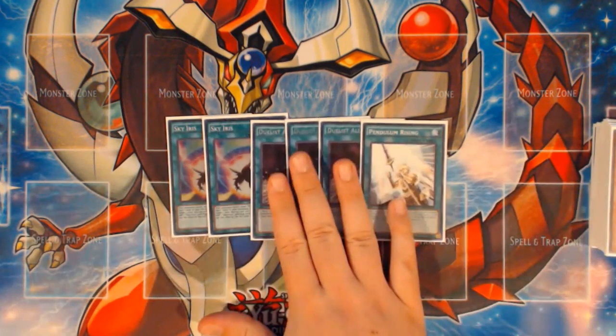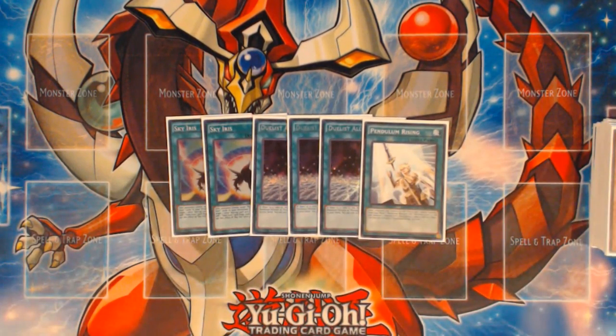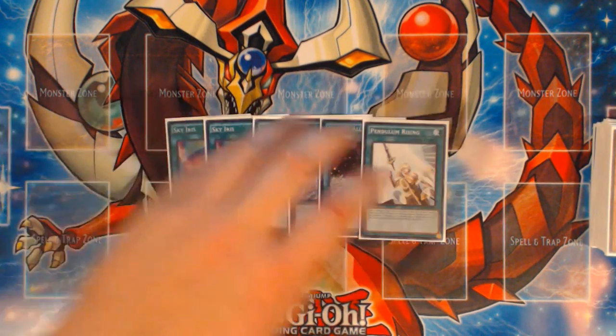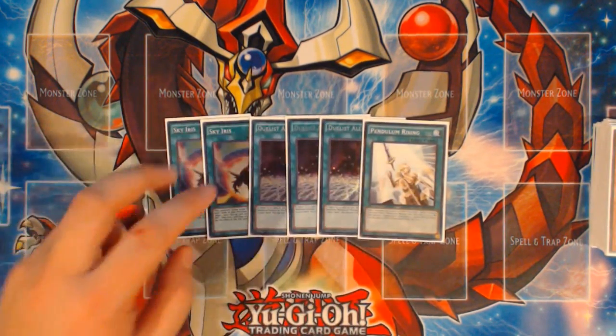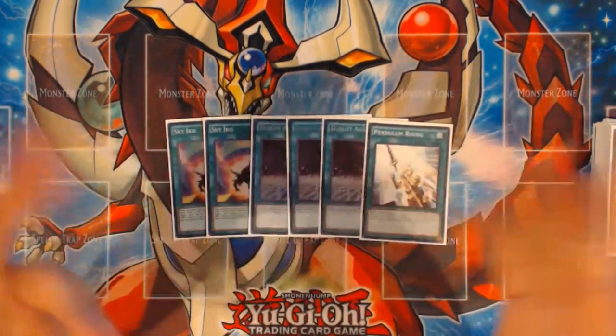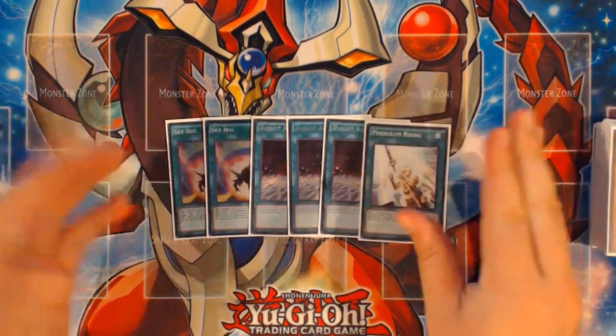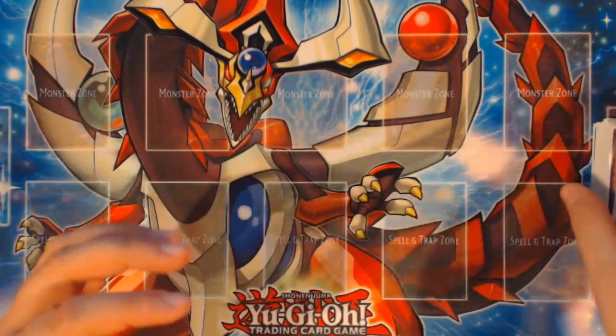Pendulum Rising gets Pendulum Sorcerer, which basically means Dualist Alliance searches two scales. Sky Iris picks up the slack where those aren't available. You might ask why not play the other two Pendulum Risings instead of two Sky Iris — but we don't want too many hard once-per-turn cards. Not playing Sky Iris makes the Pendulum part weaker, requiring the Zoo engine to carry more weight. If you're not drawing Zoo pieces — unlikely but possible — Pendulum Rising does nothing, but Sky Iris shines there by making Pendulum Summons better and protecting scales from Dryden and Masterpiece.